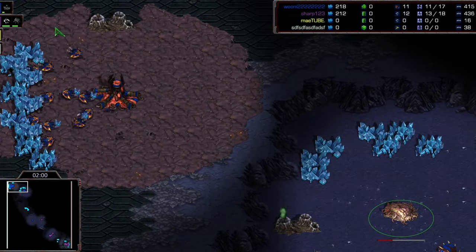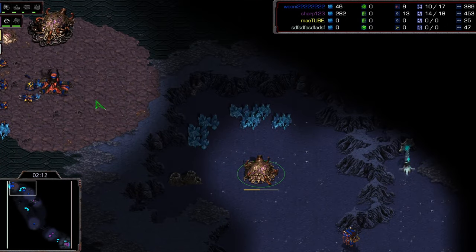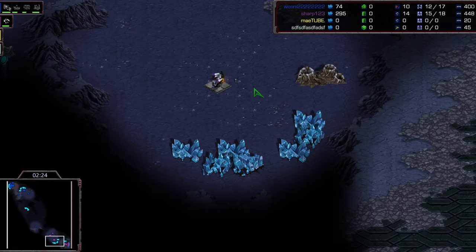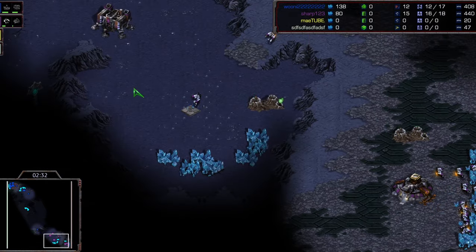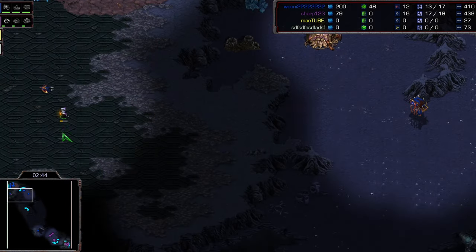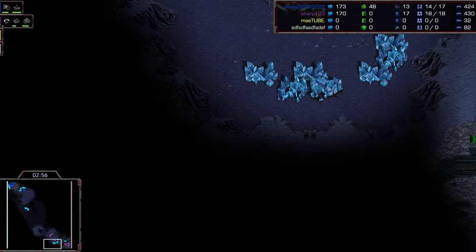We're on Polaris Rhapsody - not one of my favorite maps. It has a really weird L-shaped main base which makes it very hard to defend anything back there. Sharp gets a wall-in going and goes one-racks FE, a pretty typical build. But just look at how much space is back here - you don't have high ground vision unless you have something floating in the mineral line or build a turret up there.